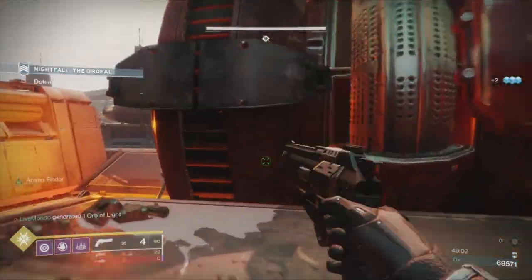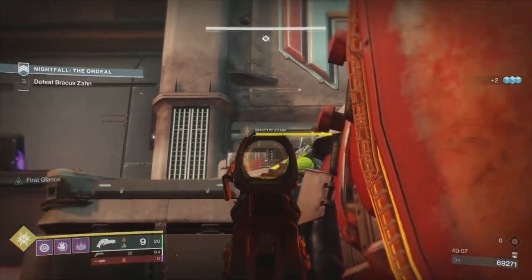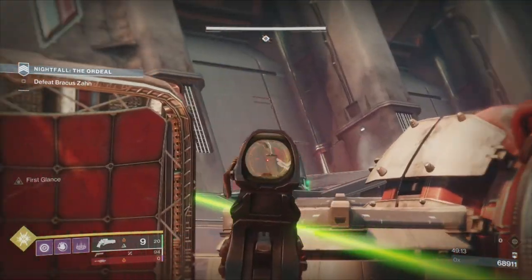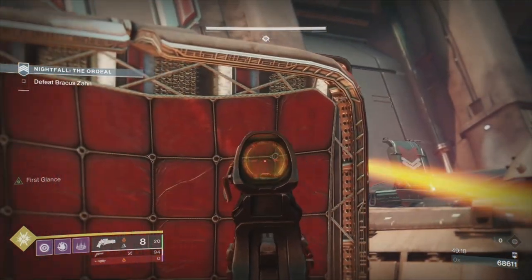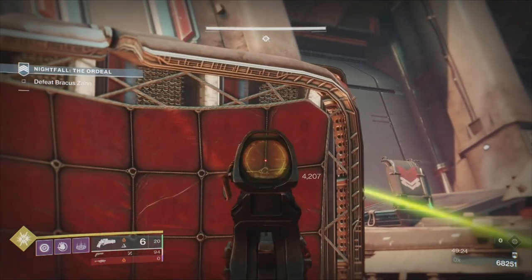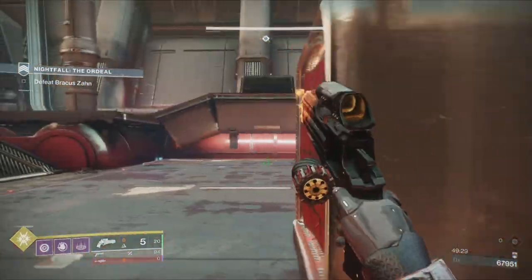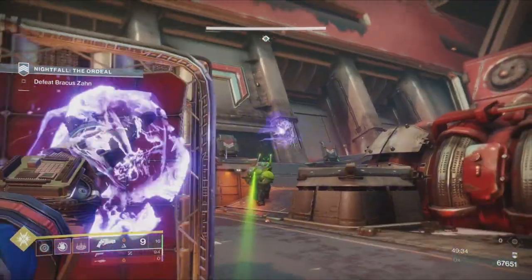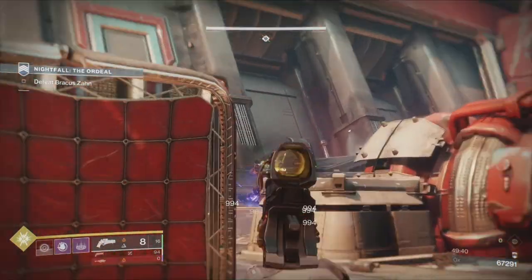Get back over to the left and use these boxes. Shot after shot, just whittle his health down. I'm doing 6,742 on a crit and 4,200 on a body. Keep plugging away at him — I've got heavy up there but I'm saving that for the ship. I'm not bothered about missed grenades; you can see I'm doing almost a thousand tick damage on him with the grenade.